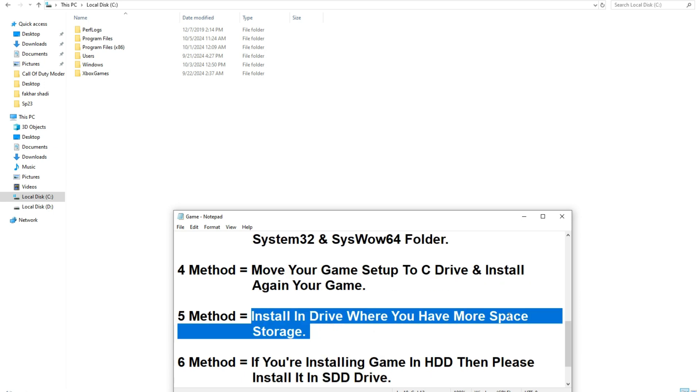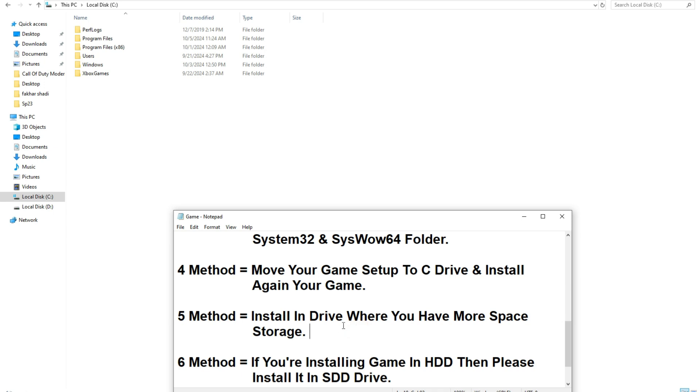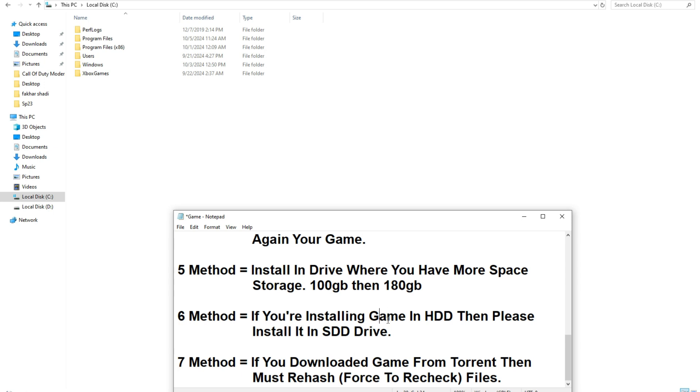If still not solved, the fifth method is to install the game on a drive that has plenty of free storage. For example, if your game requires 100 GB, install it on a drive with at least 180 GB free, because this ISDone and UnArc error often occurs due to low storage space. Also try installing on an SSD drive, since SSD speed is faster and can help fix this issue.